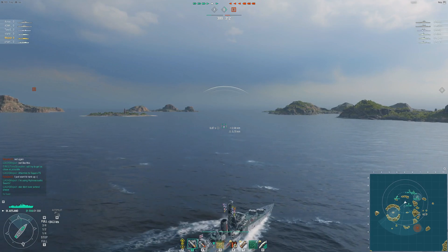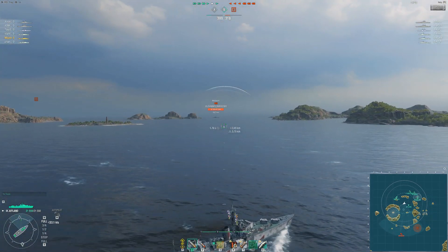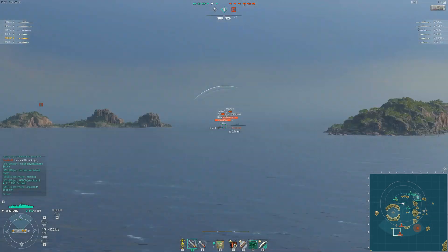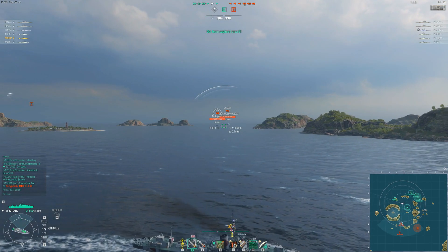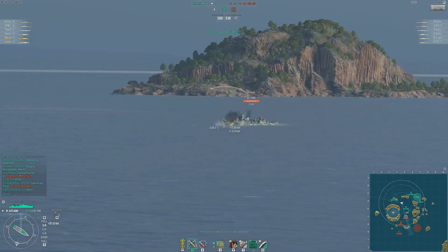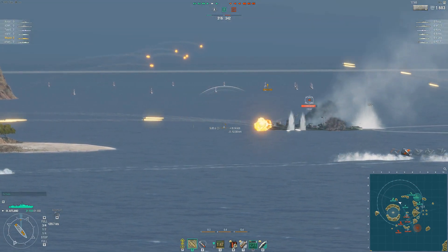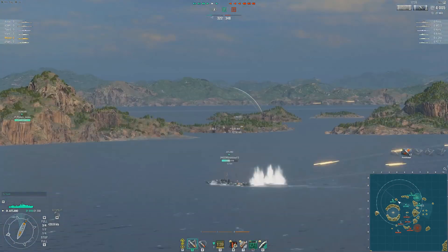Looking at my top three picks, things have been pretty consistent. I guessed about three destroyers per team - it's been pretty much that, with one cruiser per team that's wavered a bit. We've seen up to five DDs, up to two or three cruisers, and battleships vary a lot. I've had games with four battleships and games with none. Destroyers have stayed most consistent at about three per game, though I've sometimes been the only DD on my team.